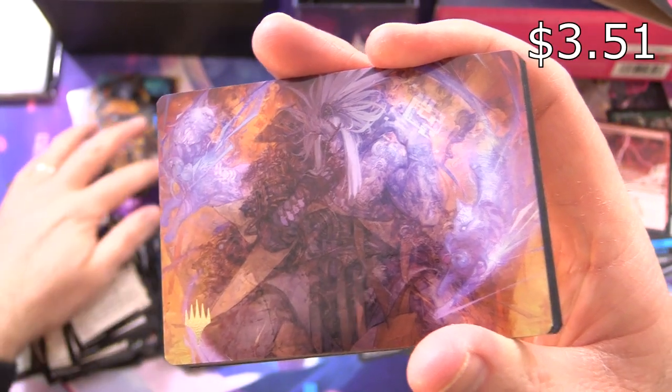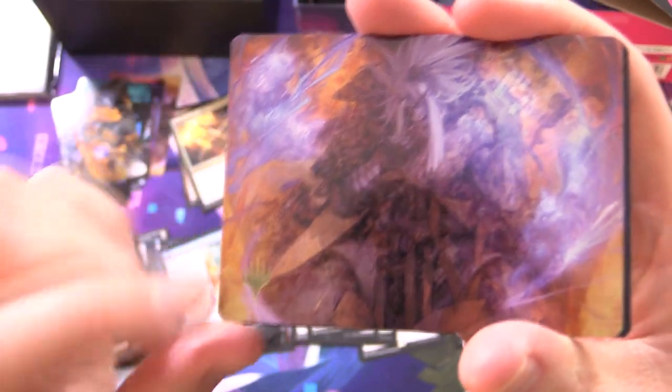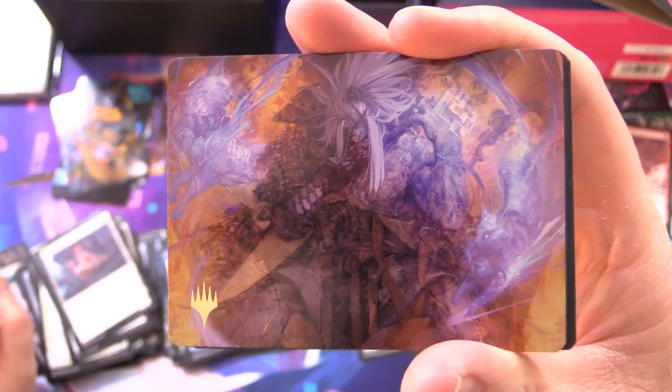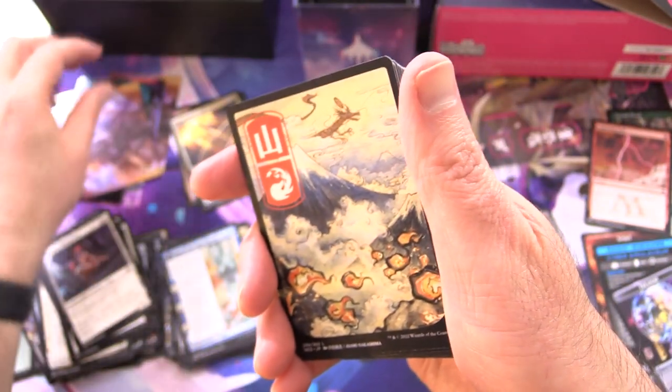Didn't we see this earlier? We saw that right at the beginning — wait, whoa, we've got a stamp on there! Okay, so that is even better. That was Satoru Umezawa — nice pull!